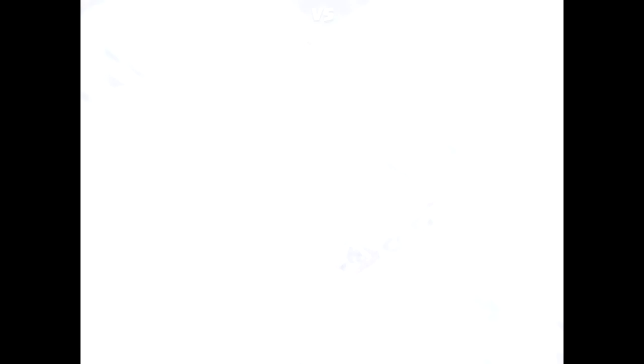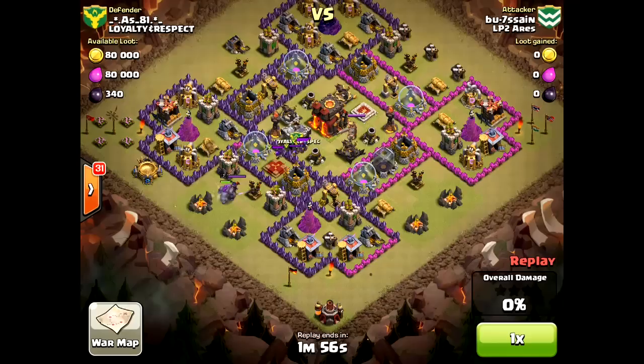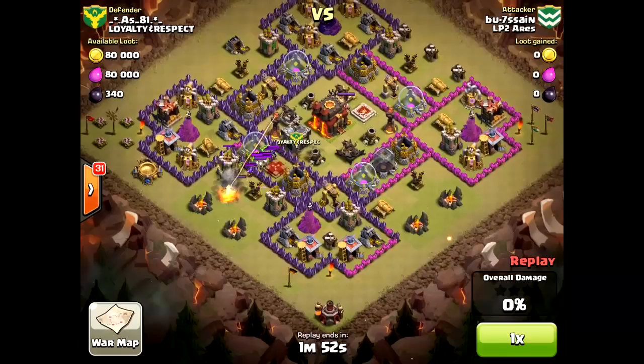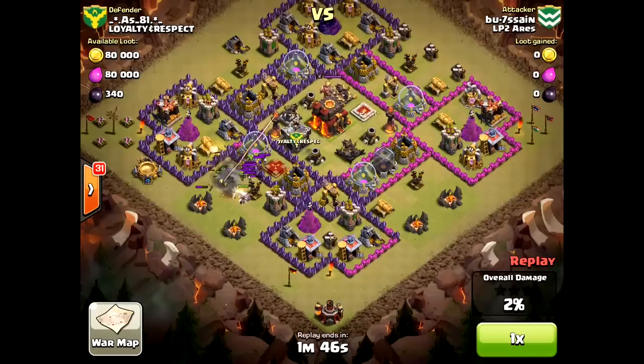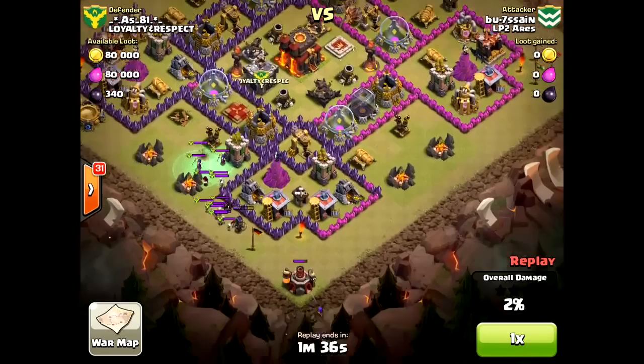Now let's take a look at how not to do it. Sorry for throwing you under the bus, Boussain, but mistakes are learning experiences and good teaching tools, so I'm going to use this attack. First off, don't ever lure with a golem. That is a huge waste of a very valuable resource — costs a lot of Dark Elixir to train a golem and takes up a lot of housing space. You don't want to waste those guys on a lure. Hogs, barbarians, wall breakers if you need them.